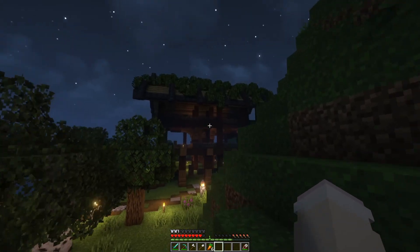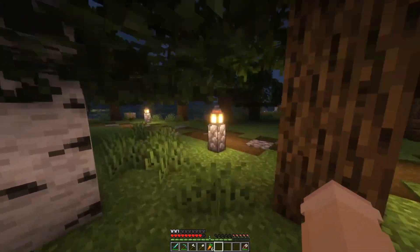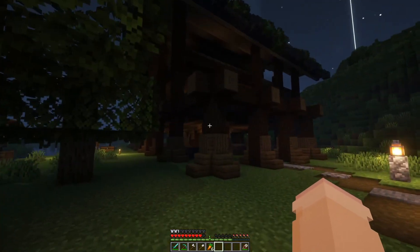He's got leaves with the deep slate and stuff going on — very dark. It goes with the spruce really well. So yeah, that's what he's cooking up. We'll see what Nathan's house looks like maybe next week.